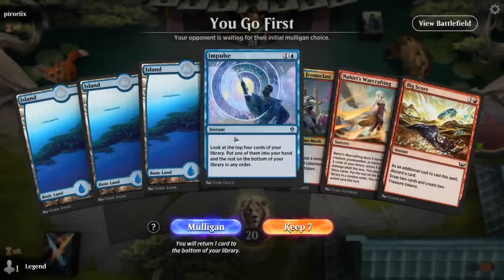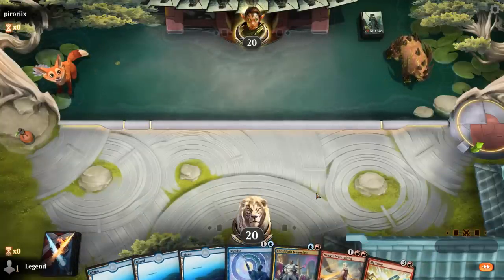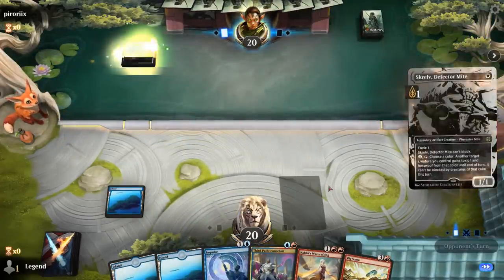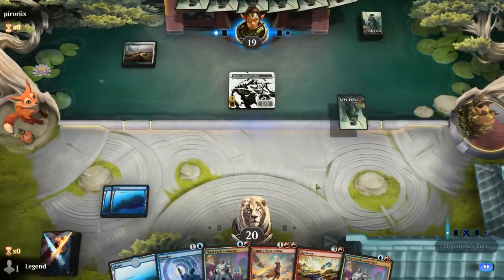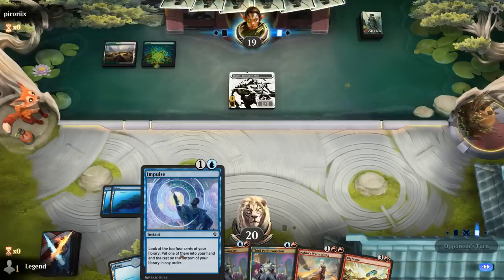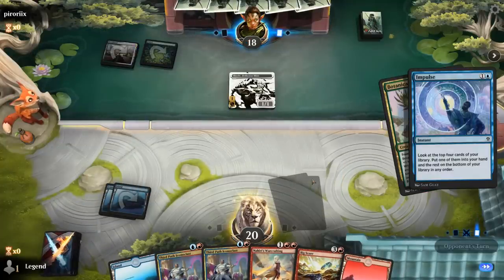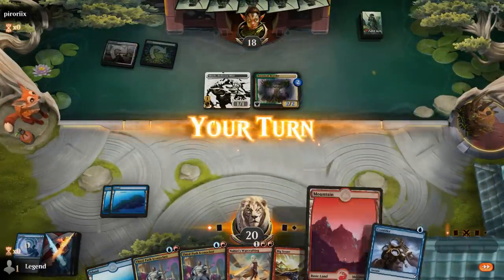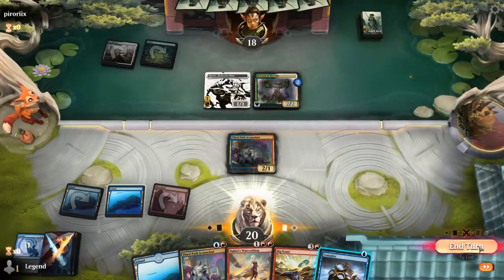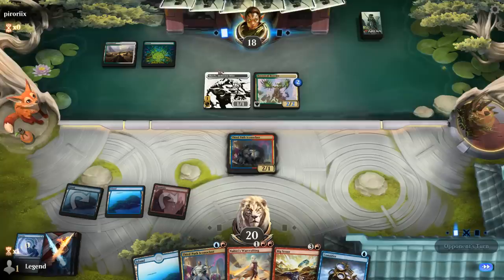We're on the play — hand is missing red mana and we need double red for Warcrafting, so it's a bit sketchy, but we can cast Impulse which will likely find red mana. Opponent is Green-White, could be a poison deck with a Skrelv — we'd love to deploy Iconoclast which is likely to survive. Opponent might be respecting a counterspell. It's going to be Botanical Brawlers — a plus-one counter deck. We grab the Mountain.